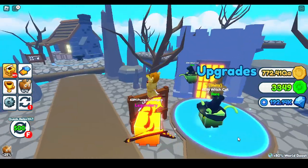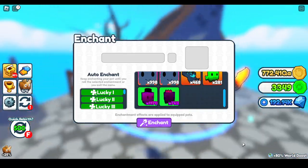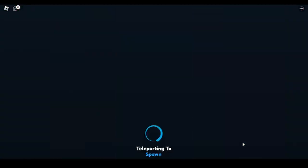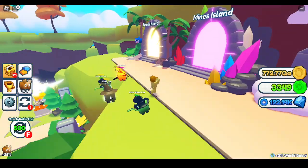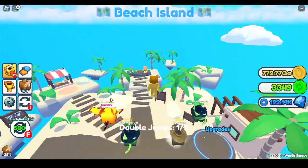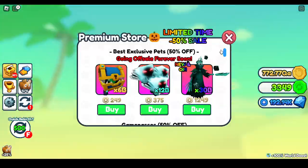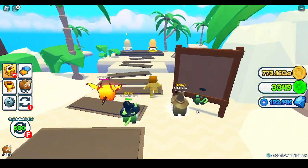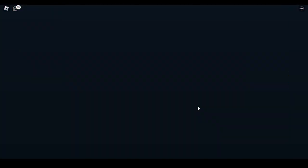This is cool. What is this? Enchant? No thank you. This is interesting. Time for the next island — all the way up here, Beach Island. Why is there a shark like that? Beach Island — there's a shop. I almost fell. It's just an exclusive shop. Upgrades? Nothing. You have to do parkour to get here. This place is boring, I'm going.